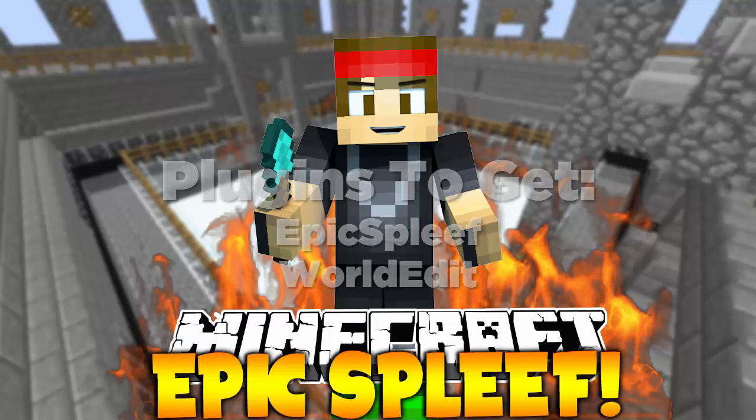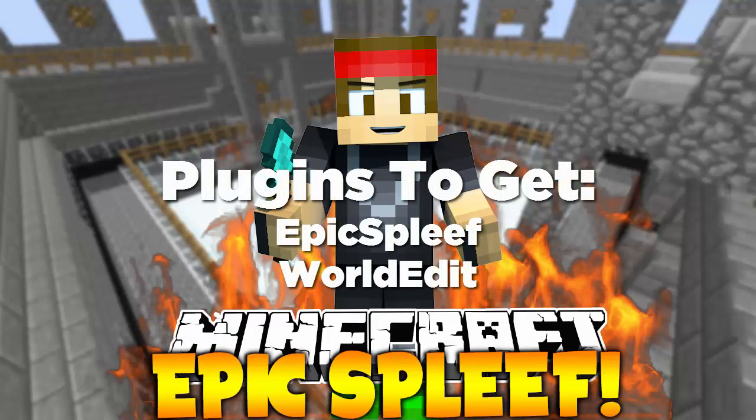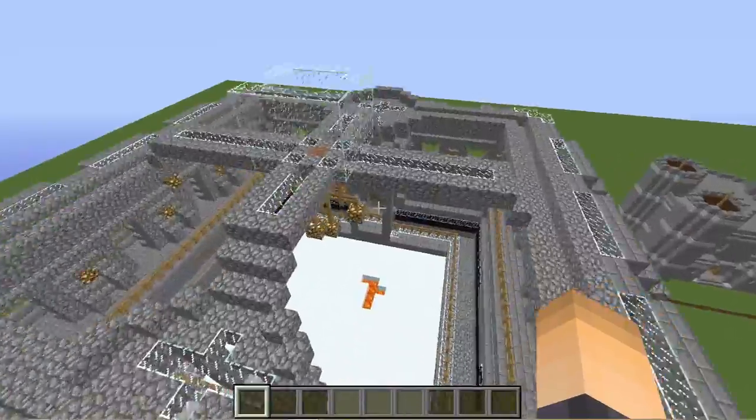What you want to do is download this plugin and drop it in your plugins folder and restart your server. The other plugin you're going to need is WorldEdit, so download that plugin also, drop it in your plugins folder, and restart your server if you don't have that already.